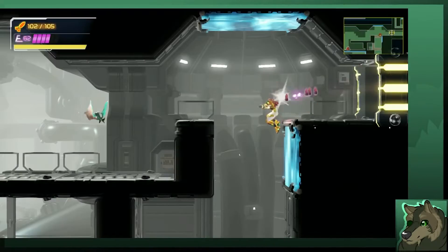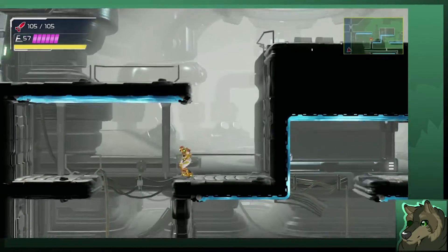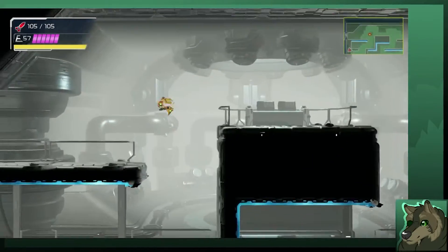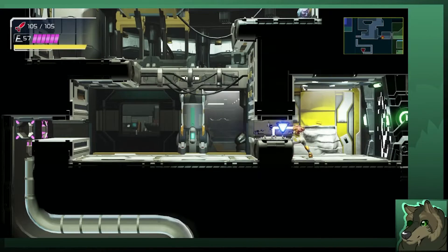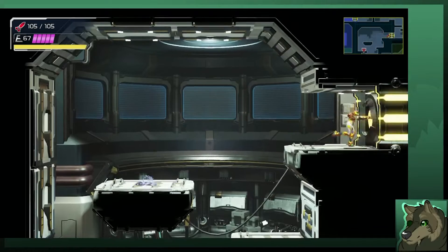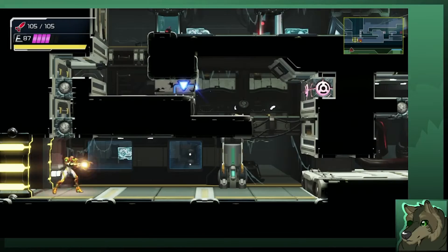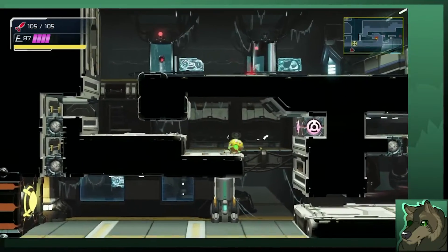Then you're through here, and I can quickly grab that missile. That's one way — I can go up through here and get that. Having that extra energy tank is really nice. Again, I can get this but it's really stupid timing-wise.